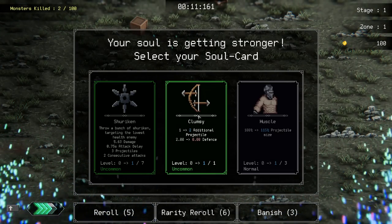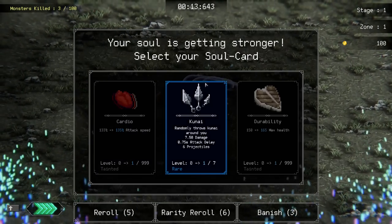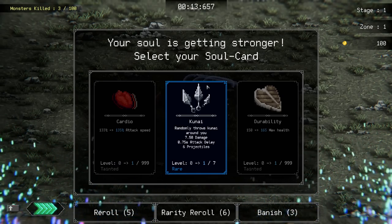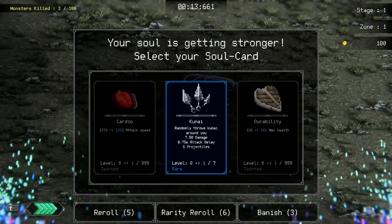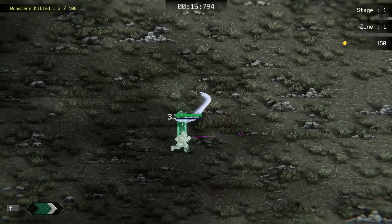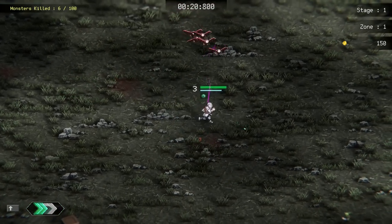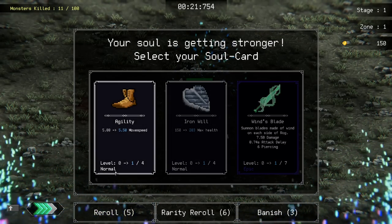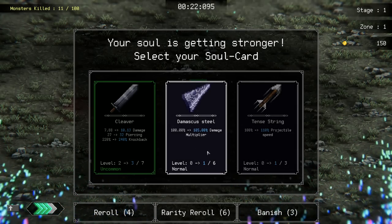Another plan would be clumsy — we get more projectiles, we lose defense. Obviously we're gonna get that. I'm gonna throw out as many cleavers as I can. Secondary weapon could be kunais, but I'm thinking about something that hits around us better, like a katana. For now, let's not take the kunai — let's get this minor attack speed. We're gonna get max health for future proofing, and damage multiplier.